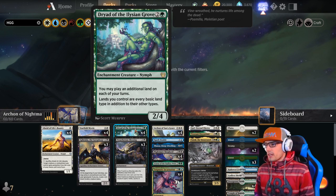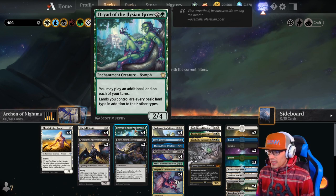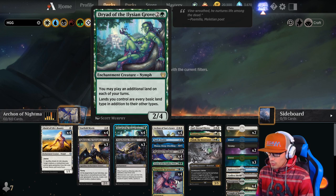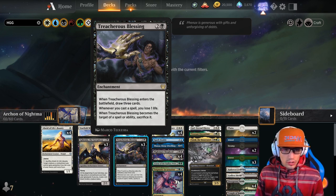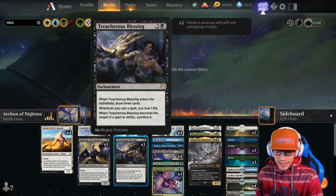We have four copies of Dryad of the Elysian Grove, a 2-4 enchantment creature. You may play an additional land on each of your turns, and lands you control are every basic land type in addition to their other types. We have three copies of Treacherous Blessing — an enchantment that draws three cards when it enters. Whenever you cast a spell, you lose one life, and whenever it becomes the target of a spell or ability, sacrifice it.